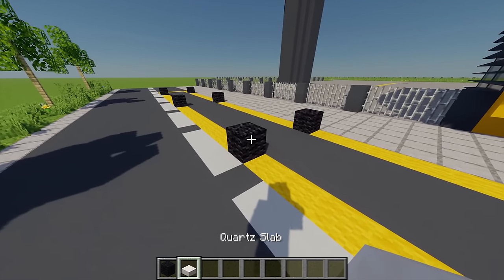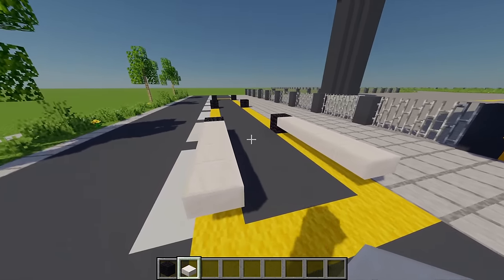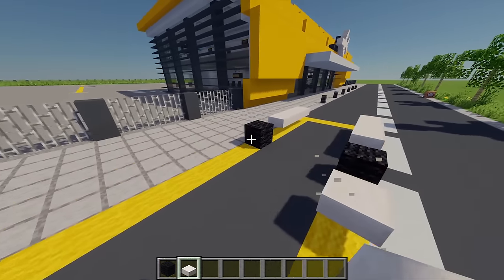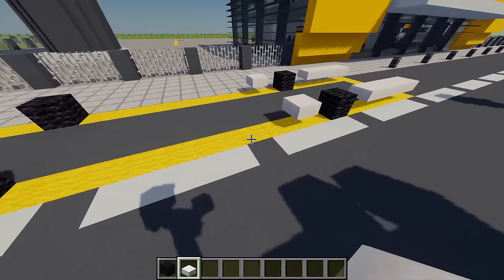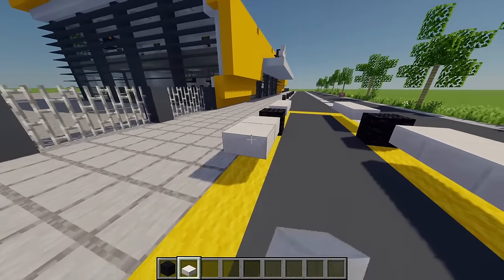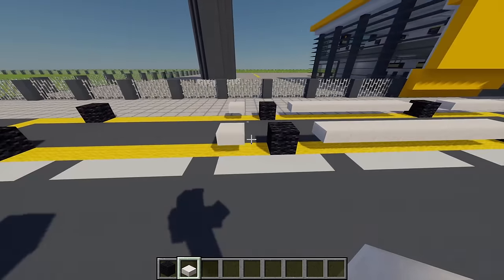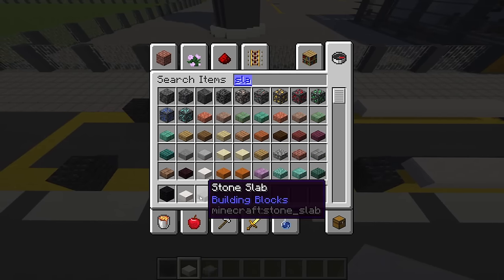Next I'm going to grab some quartz slabs and go across five blocks from this point, then another five on this side. Coming back to the wheels, I'm going to destroy the slabs right next to them, then place another slab leaving one block gap between the wheel and it. I'm going to build this across another seven more slabs, do that on the other side as well, then leave another gap and place one more slab on the ends of these wheels and connect them together.